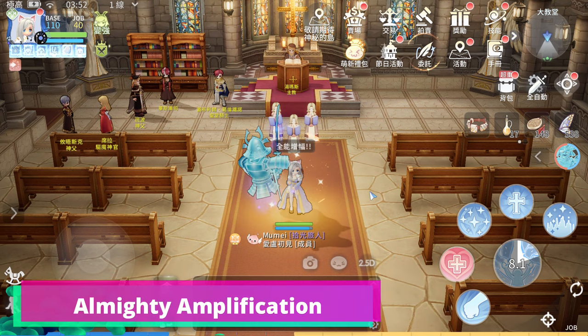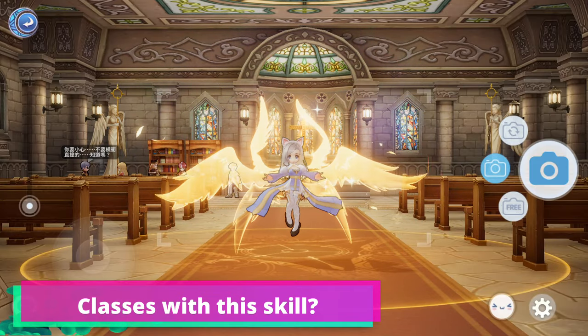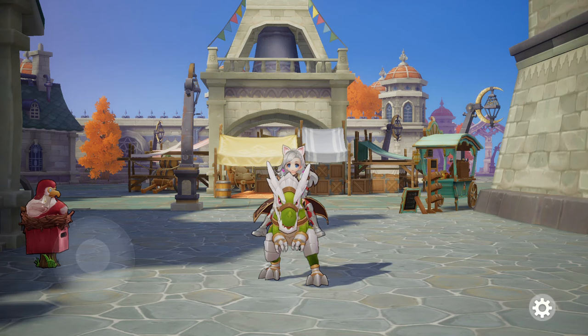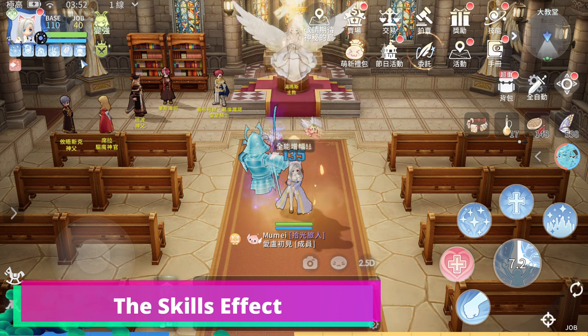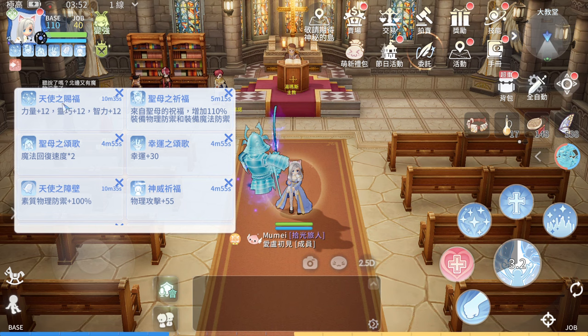Almighty Amplification is the skill that is available to third job classes that needs to cast multiple buffs at the same time. Classes include the Archbishop, Mechanic, and Rune Knight. Almighty Amplification allows us to cast our buffs in a single button. In addition, the skill levels and effects are upgraded when using this skill.